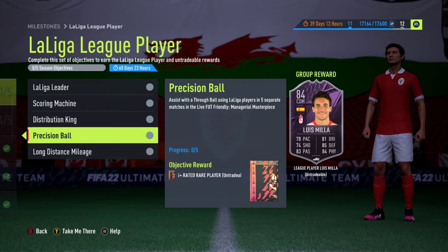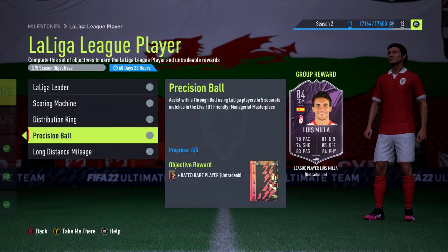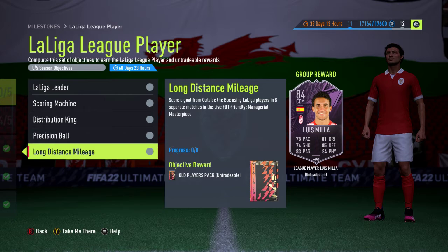There's no win criteria for the through ball objective, so you can do this after you've won the 10 games. Say you win the 10 games but only score a through ball assist in four matches — the fifth you can just score with a through ball assist and then lose, it doesn't matter. And the fifth objective is to score a goal from outside the box using a La Liga player in eight separate matches. We're going to find a lot of players trying this, shooting from outside the box, with mixed success given the rating limits on the team.